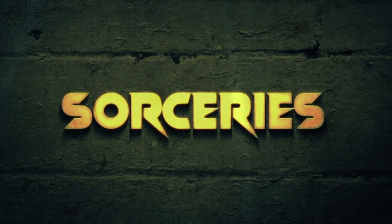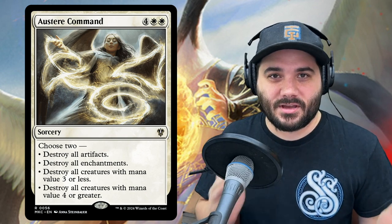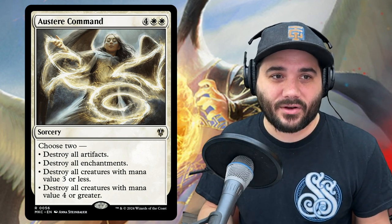Next up for sorceries, we have Austere Command — arguably one of the best board wipes in the game. This is a way to control the board if things are getting out of hand. You have the ability to rebuild quickly with your commander, so this is a good way to keep control of the board.